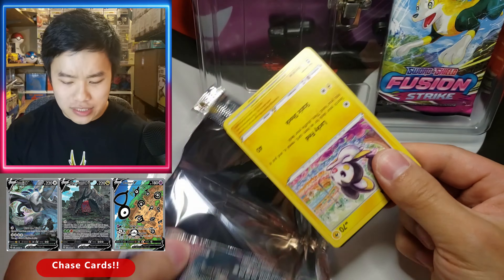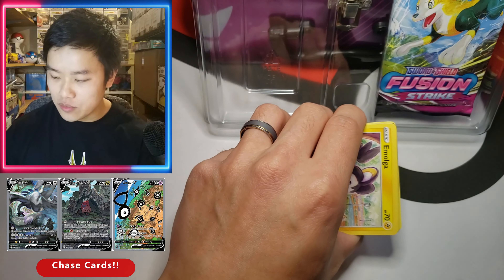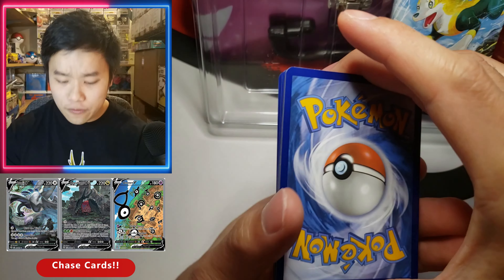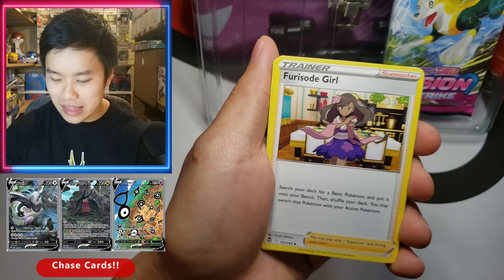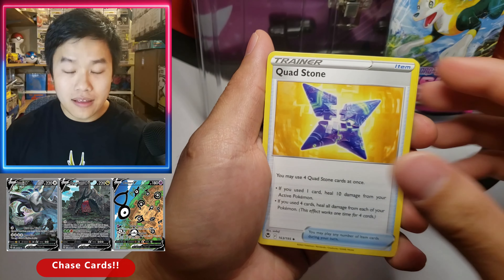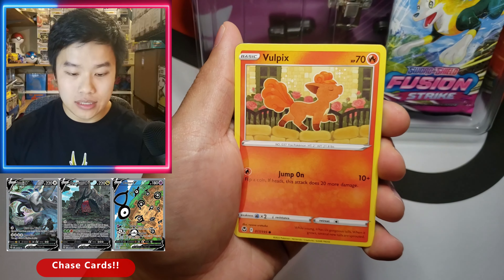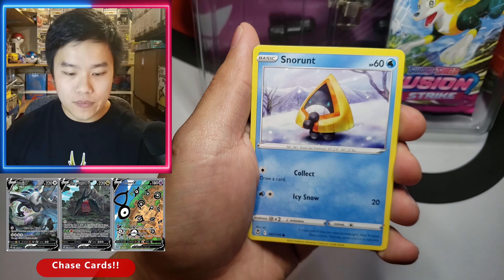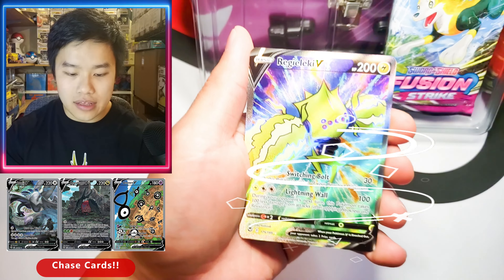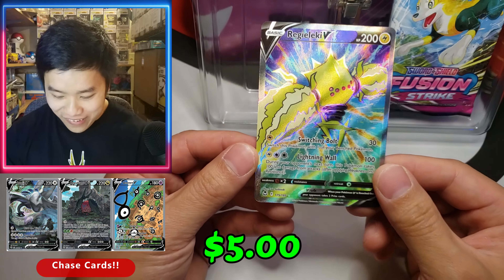Silver Tempest being included is such a surprise because the set is very new and this product just came out, so it was really nice of them to include it. Let's see what else we can pull — Lugia, come on! We got Lightning Fusilade, Arboliva, Bunnelby, Quaxstone, Murkrow, Beldum, Stunfisk, Vulpix, Snorunt, and Goldbet. Our last card is — oh, we got a Regileleki full art! Look at that, guys!